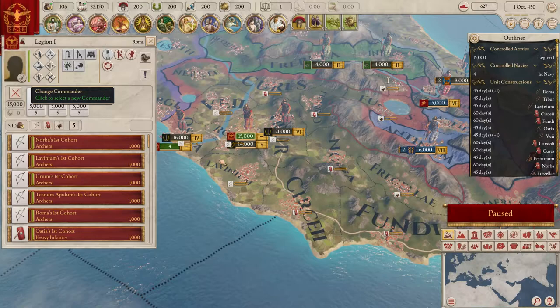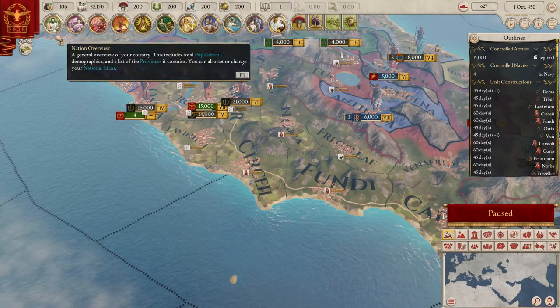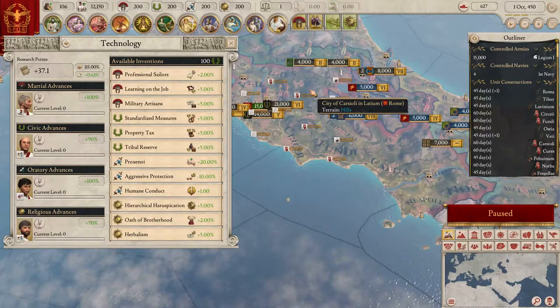We'll assign a commander - we want him to be loyal. Our current leader is 100% loyal, so let's use him. Then we can go with an invention. Two inventions right off the bat - I don't really know what to pick because I don't understand the whole system yet.